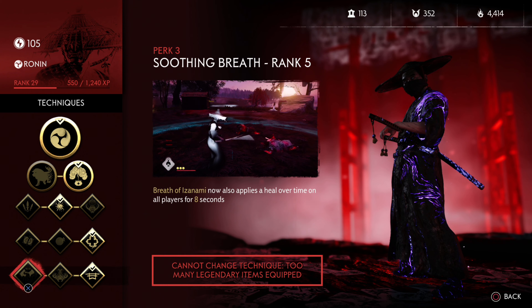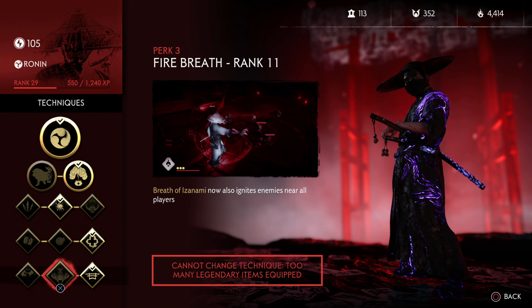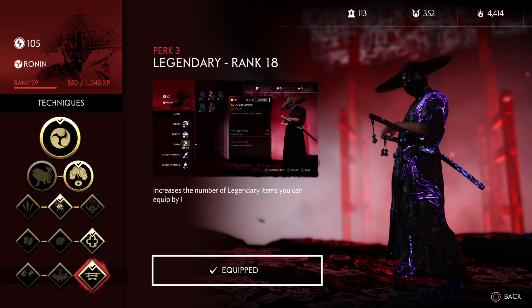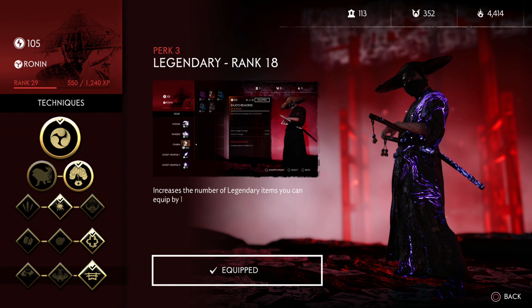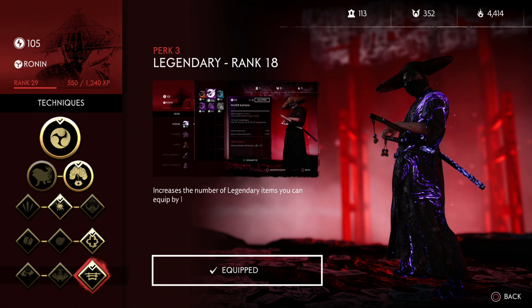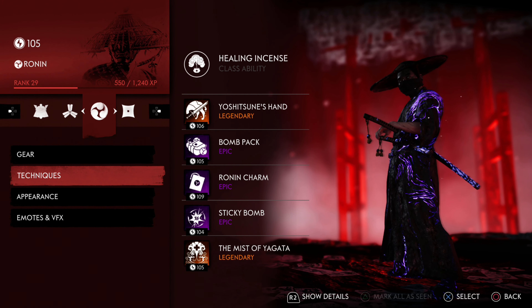I know you're sacrificing support with the heal over time on your Breath of Izanami, and I know you're sacrificing power with igniting enemies near all players. However, if you really want to take your game to the next level and reach godlike levels, you have to take this bonus technique. If you really want to step your game up, you've got to equip an additional legendary item. I know it hurts, but trust me, it'll work out.